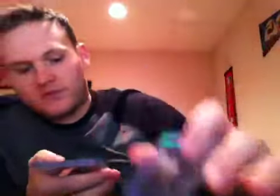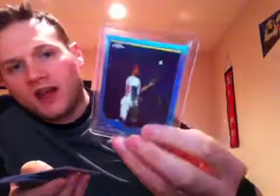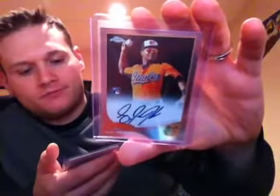And then the main stuff — the color parallels and autos. We got a blue refractor of BJ Upton out of 199, a black refractor of Chris Johnson out of 100. We hit two autos and then made a trade for one last auto. We got a base auto of Carlos Martinez, a base auto of LJ Hose. And then we made a trade — we hit a Manny Machado blue rookie out of 199 and traded it for an auto rookie variation sepia refractor parallel redemption of Anthony Rendon from the Washington Nationals.